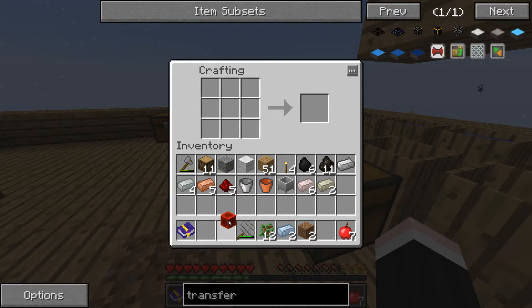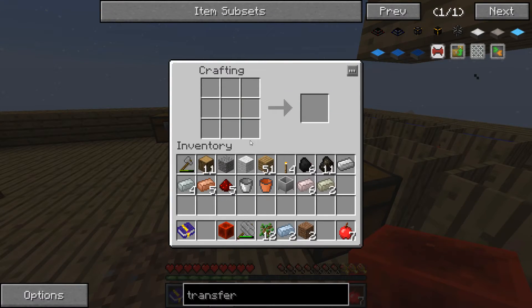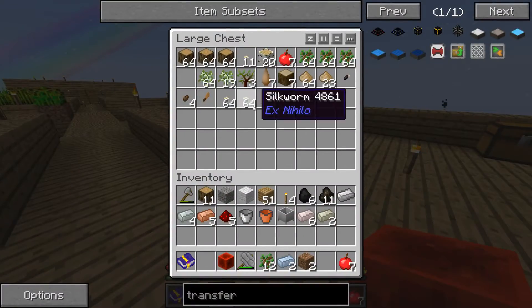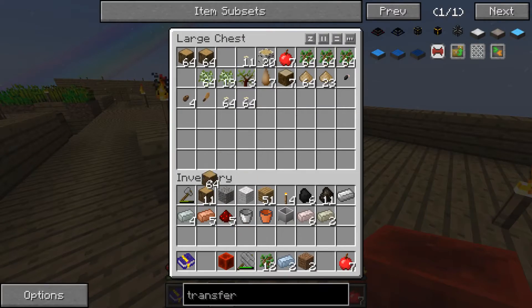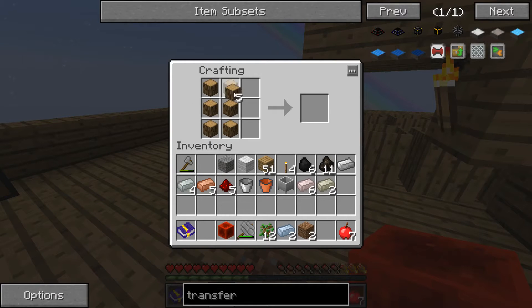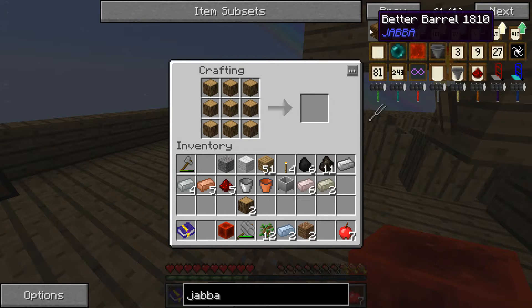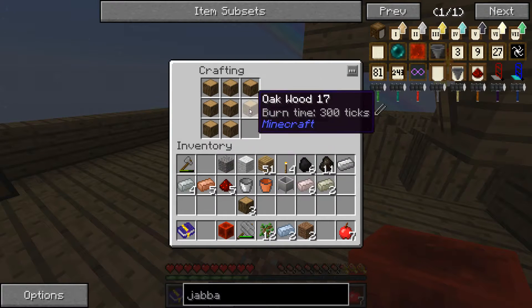I do have a block of redstone. We need two redstone, we need some stones. Do you have any stone? Where's the cobblestone? Cobblestone's in the cobblestone chest, so let me grab it. Okay, I'm coming back. Need some coal. Found it.